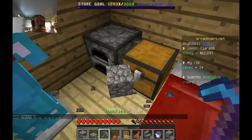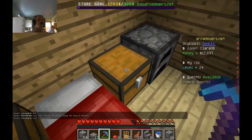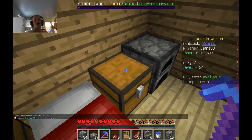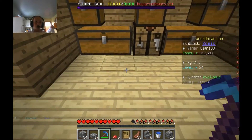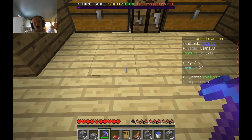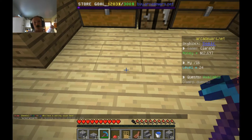Why did I crouch to try and open my chest and then place a block? So I'm playing on Arcade Wars. You can see up there there's some stuff at the top of the screen. At the side of the screen you can see the server IP and then Skyblock, my username, and then like how much stuff I have.